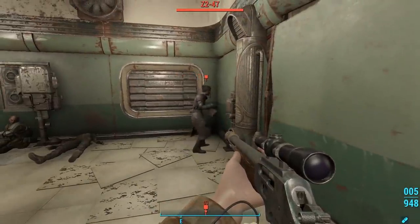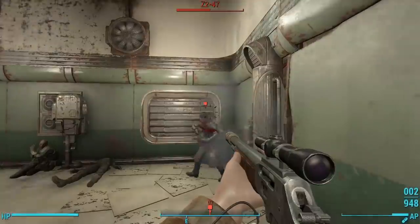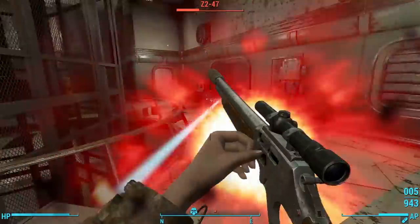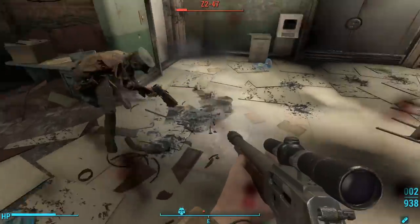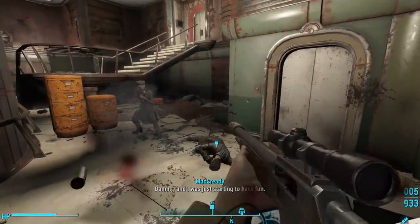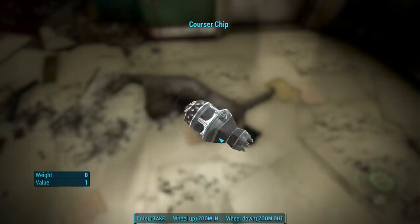Z2-47 will pop a stealth boy, making it very difficult to kill him unless you land enough hits before he activates it. Thankfully, your companion will zone in on him, which makes it easier to find him and finish him off. We can loot the Courser chip from the body of Z2-47 to finish the quest, Hunter/Hunted.